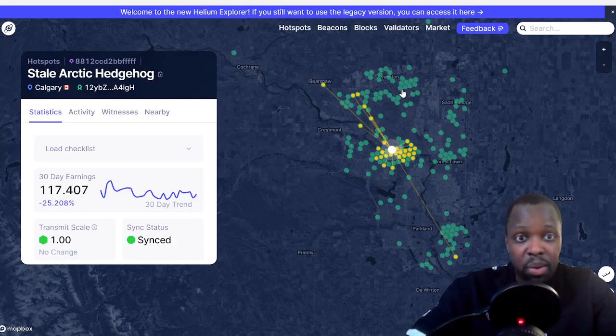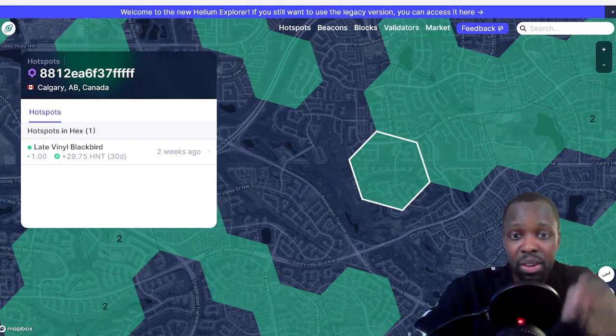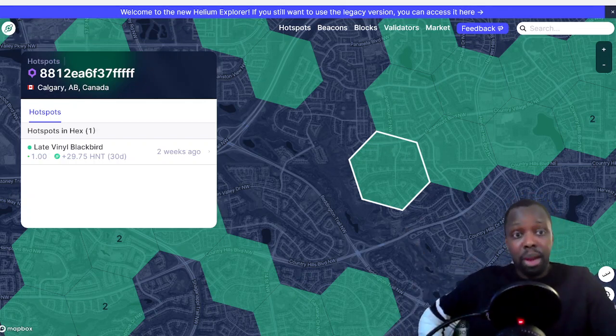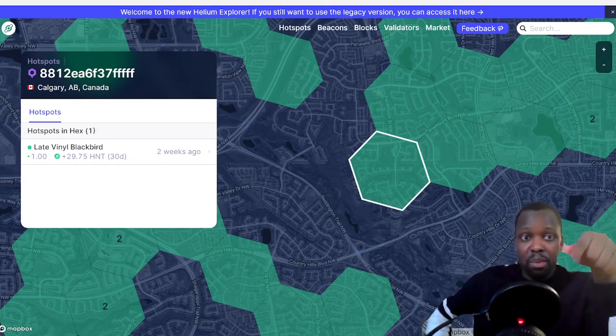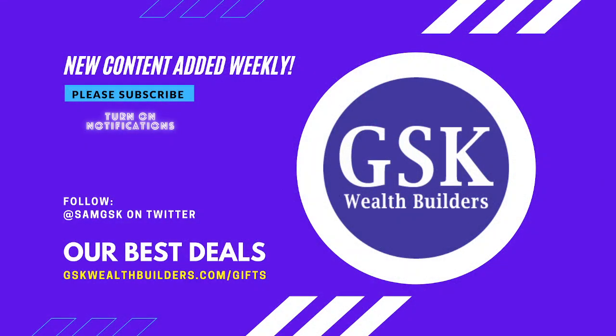It's by itself, so just explore this — go to explorer.helium.com and check it out. If you have any questions, let me know in the comments. I have a Helium Mining Report that shows tips and tricks to mine Helium better and get better results. The report is free — just go to the link below that says Helium Miner Report, click on that, and I'll authorize you to see it. My name is Sam, this is GSK Wealth Builders — Sam GSK on Twitter. For the best deals, go to gskwealthbuilder.com. Thank you very much.